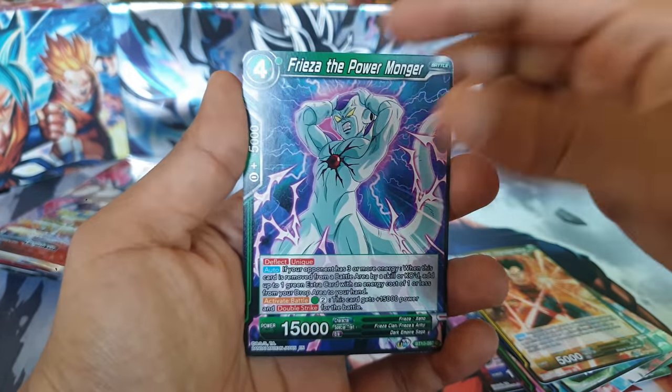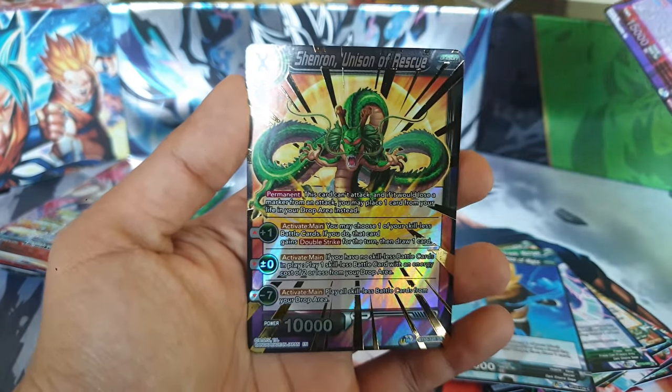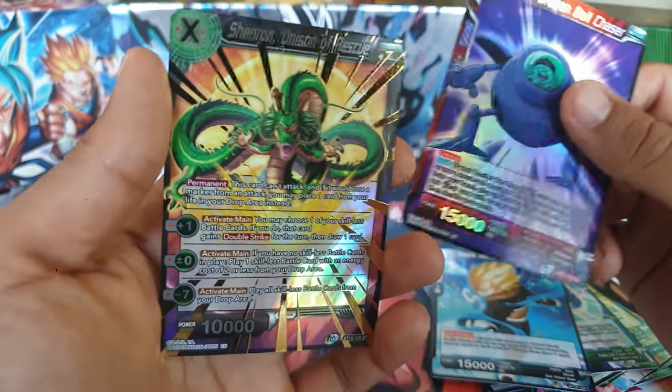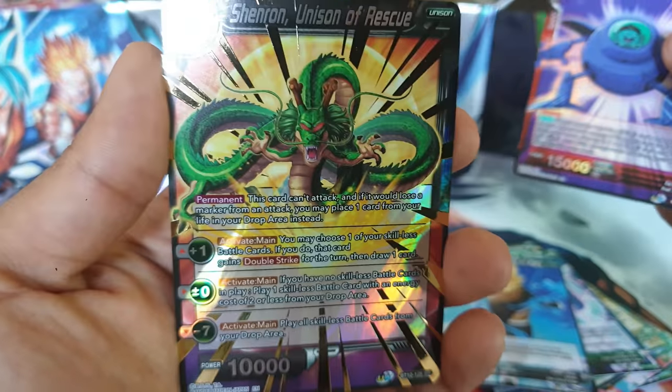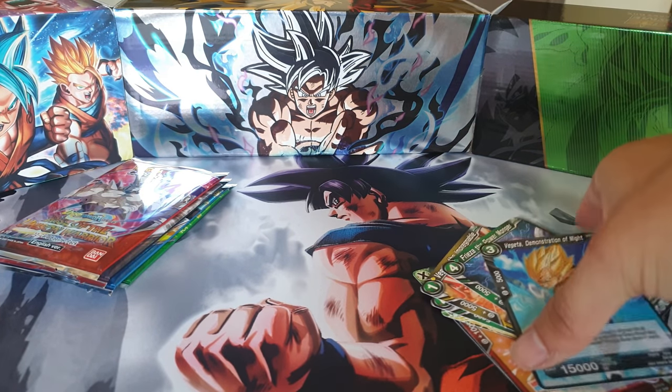Pilaf, Dragon Ball Chaser, and — Shenron Unison! We haven't seen this one. Look at the art — this is amazing. This looks so amazing. Look at the Shenron — it looks realistic. They're both sick. Let's move on to the next pack.